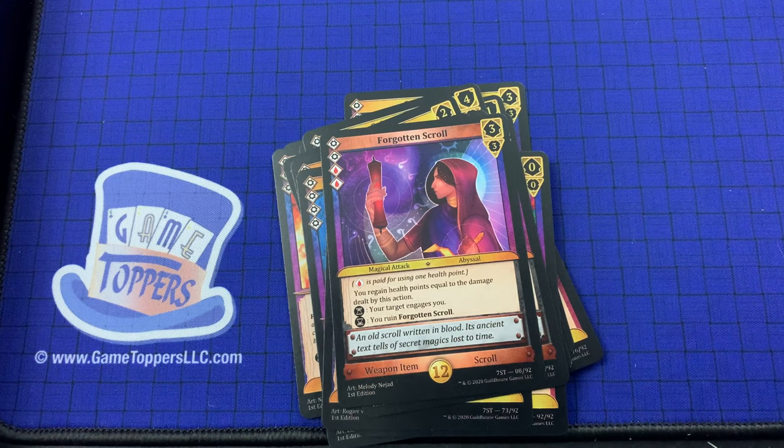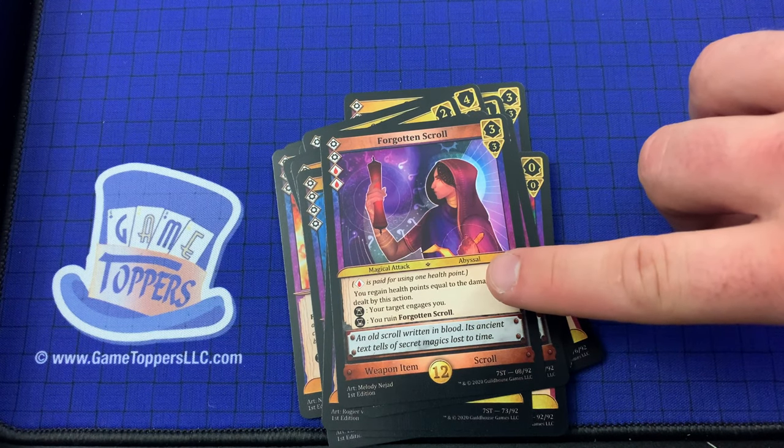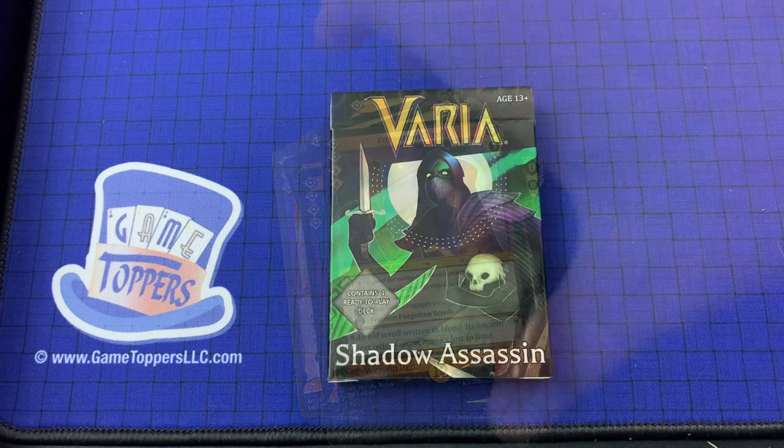Forgotten Scroll — 4 cost, and it looks like it's paid for using 1 health point, so that's 2 health it costs to put this out. 3 and 3. You regain health points equal to the damage dealt by this action. Your target engages you. Ruin Forgotten Scroll. Weapon item, scroll.